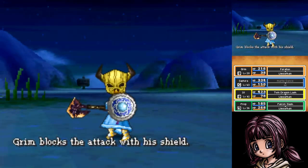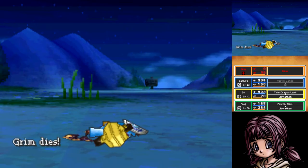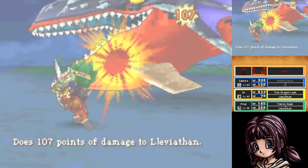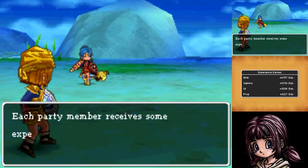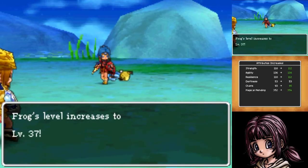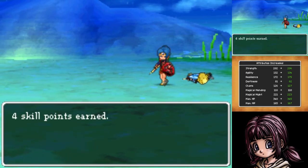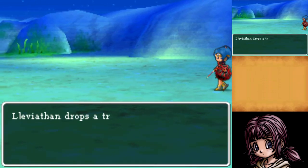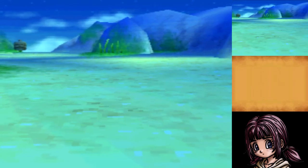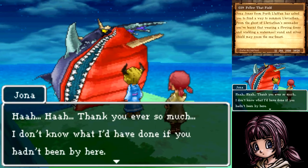Leviathan kills Grim, but our party avenges him. That always happens with post-game bosses — they pick someone out and just wreck them in the last round. I swear there's some code in the game that says 'screw you in the last round.' Anyway, we beat him! Jonah says: 'Thank you ever so much, I don't know what I'd have done if you hadn't been here — but why would Leviathan...' And then — oh, he's still alive. And so is Grim, apparently.